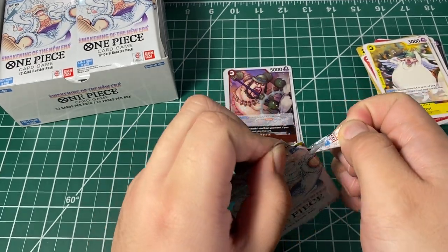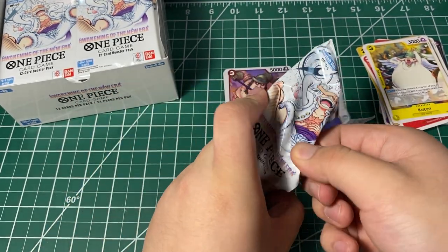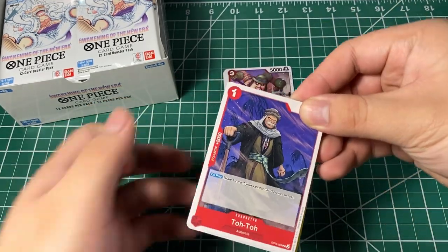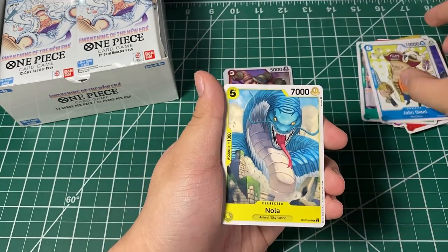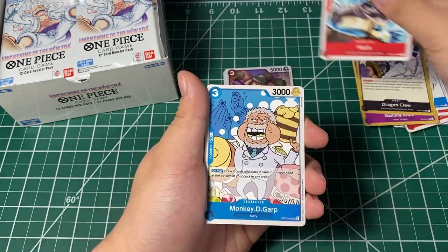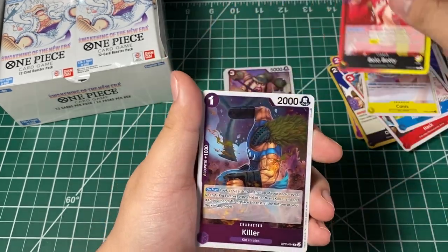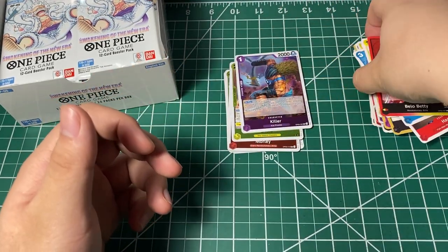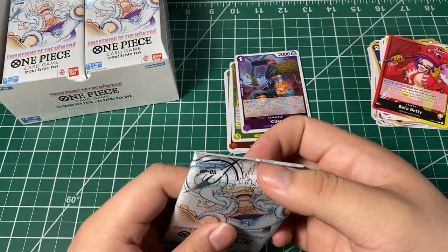My heart is just beating really fast here, I'm really excited to open OP05. Here we go — Total Queen, John Giant, Nola again, Gamma Knife, Dragon Claw, Heck, Canis, leader Bello Betty, a Killer, and a Shura. We got two leaders so far — Sabo and Bello Betty, both from the Revolutionary Army.